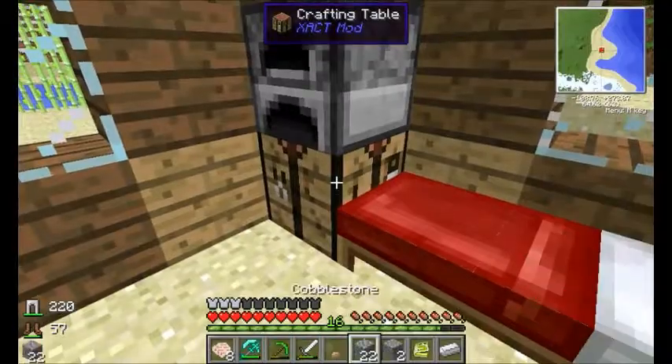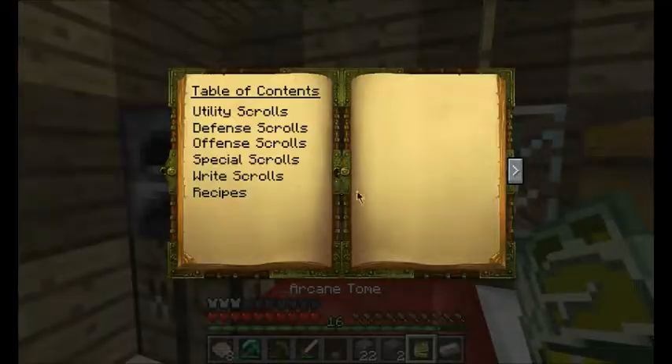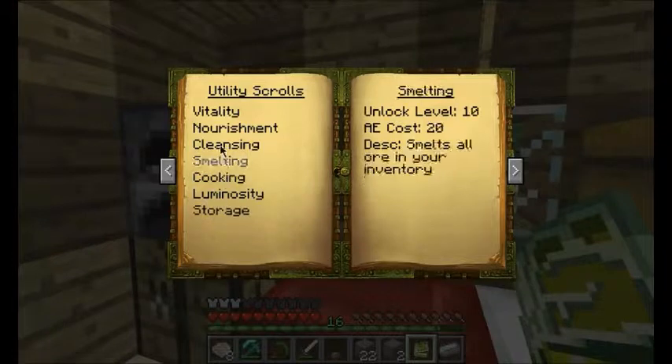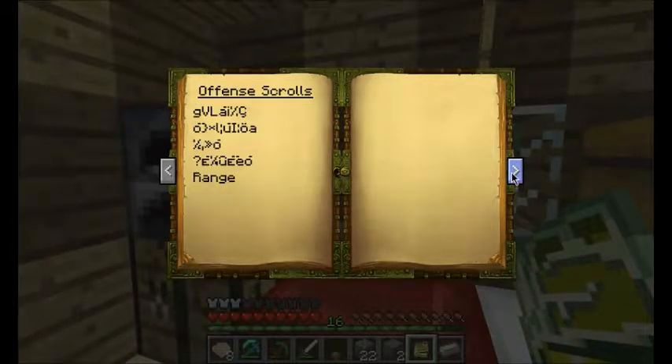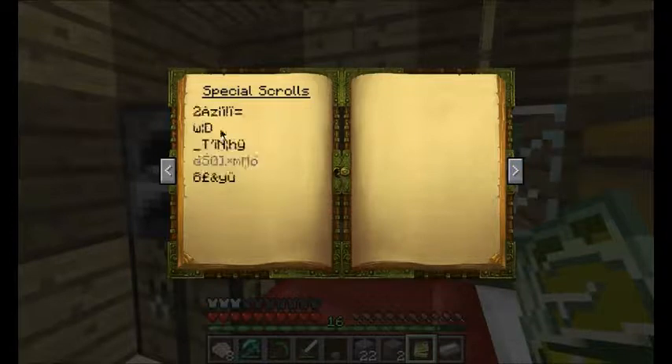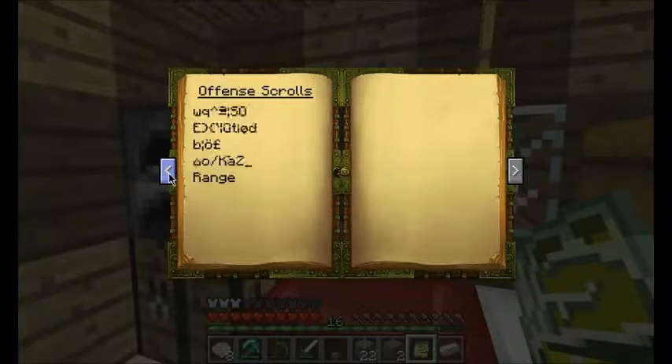Now, when you open this, you'll see an interface here, and this is basically where you're going to be crafting all of your scrolls. In here you have all of your utility scrolls, next page defense, offense, and here's your special scrolls. Now you might be saying, what the heck is all this gibberish? Yeah, that's what happens when you don't have the right amount of experience levels.